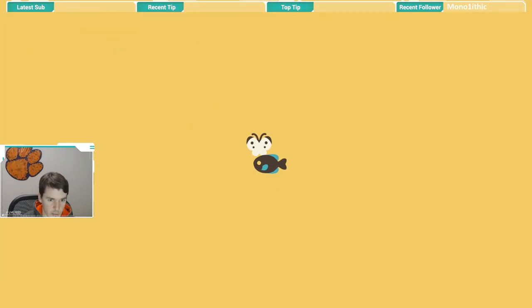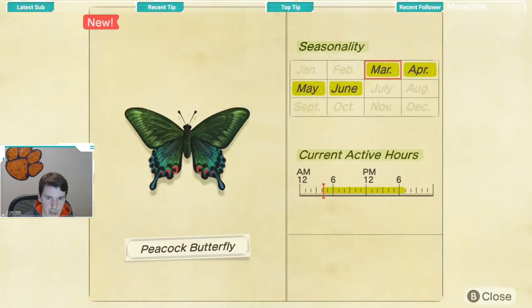We'll take a quick look at the Critterpedia — you should have everything you need to know on how to catch a peacock butterfly. This butterfly is available from March through June, so there is a short window, but the good news is that window is just starting. It also has to be between 4 a.m. and 7 p.m., so most of the day it's available. As you can see, I caught it right when it became available at 4 a.m.